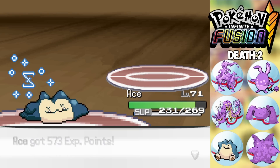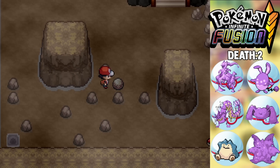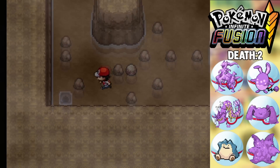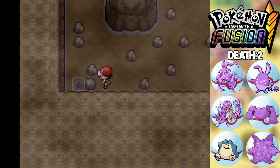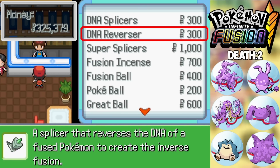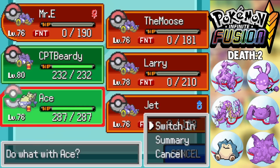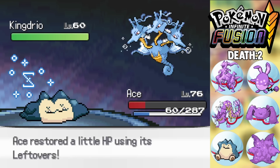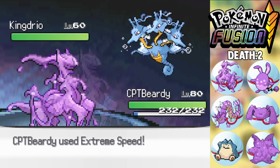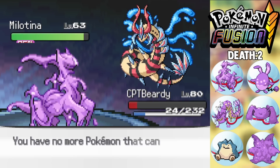We move into Victory Road, clear through it — blacking out once or twice, not going to talk about it — grab all the items we need in the Pokemon League, and face the Elite Four. We go up against Lorelei first. She actually beats us numerous times; there's a Gyarados-cube that got Moxie-boosted and just destroyed me, though I'm not showing that run.